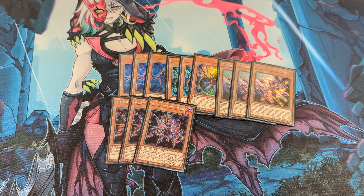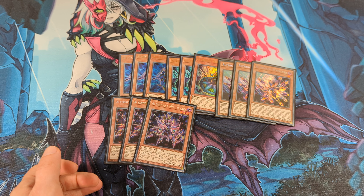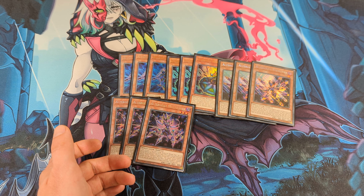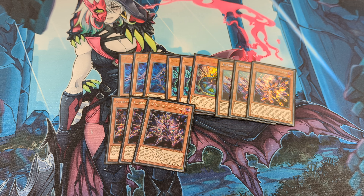With Promethean Princess you can bring back Hextia every turn, so that's why I play only a couple of traps in this deck. But I still play Multifaker at three because it's strong to special summon from hand and also special summon another monster from the deck.